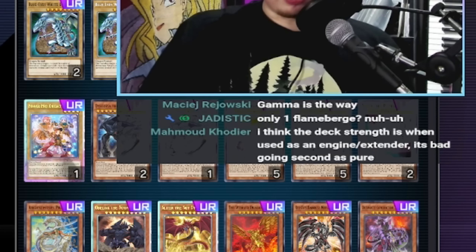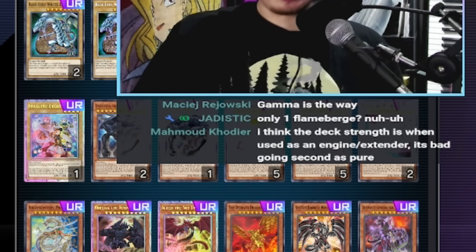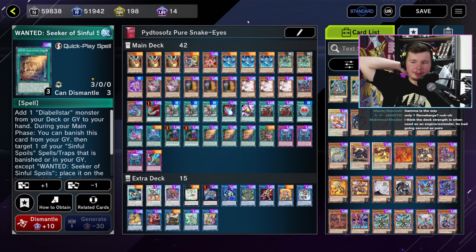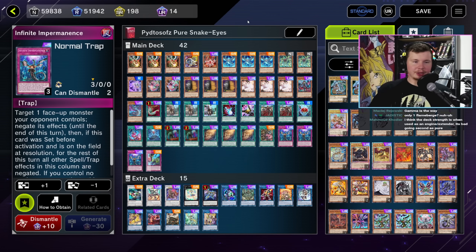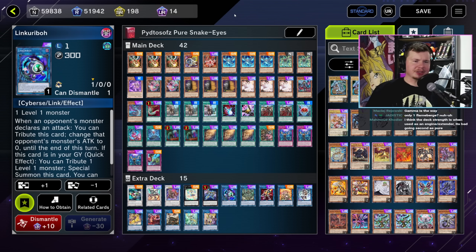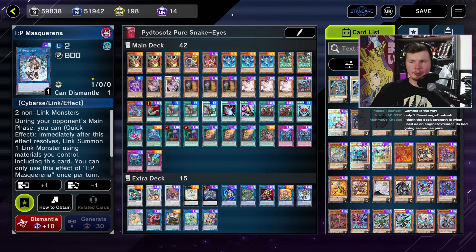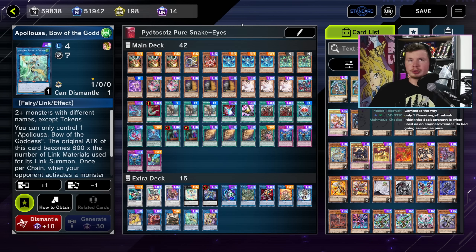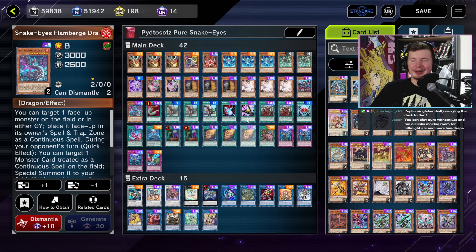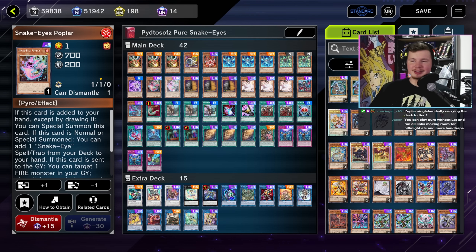I think the deck strength is when used as an engine slash extender. Someone says it's bad going second as pure - I completely disagree. I don't think this deck is bad at going second. I've won multiple games going second. It's actually surprisingly good at going second. In this format, most decks are bad going second - pretty much every deck in the game right now is, because turn one boards are really oppressive. Poplar is single-handedly carrying. Definitely, if we didn't have Poplar, this deck would be a lot worse.